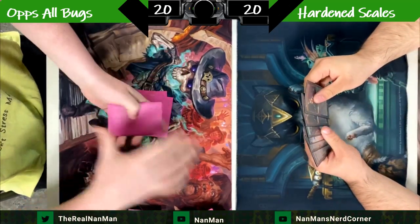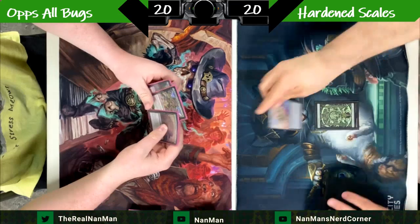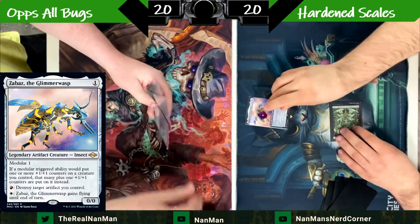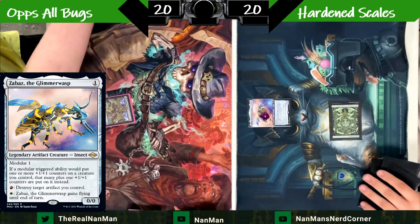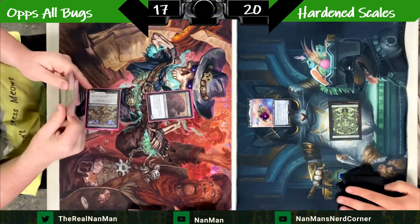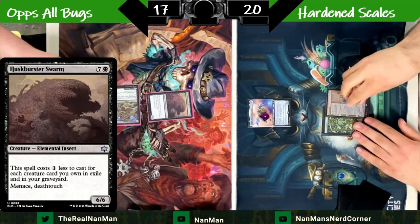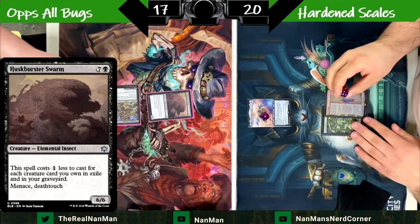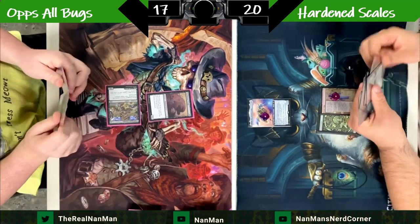We'll try to point out cards to be worried about if you end up facing this deck. Zabaz is one of those — it's got Modular and could be a potential problem. We're going to start off by taking three damage and playing our Husk Buster Swarm — a 6/6 with Menace and Deathtouch — and all those cards in exile help us cast it for just one black mana.